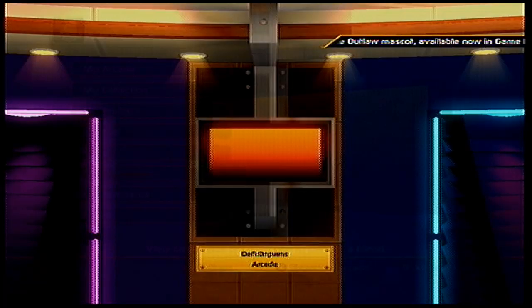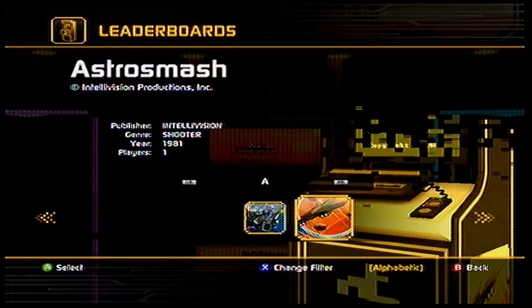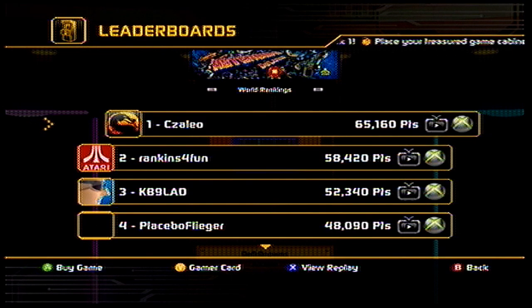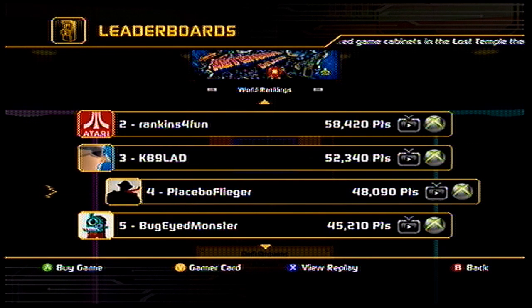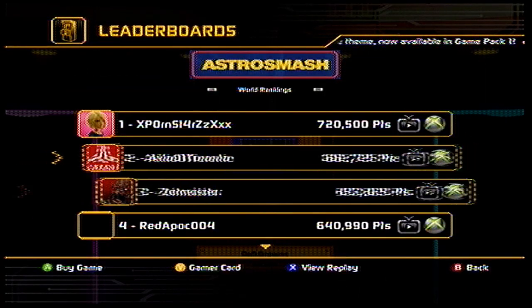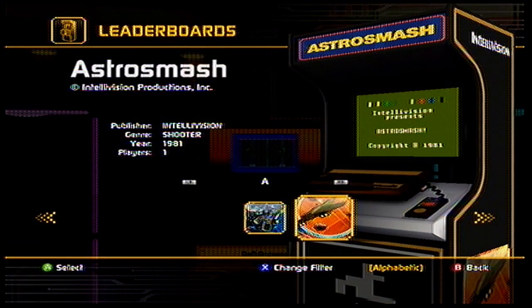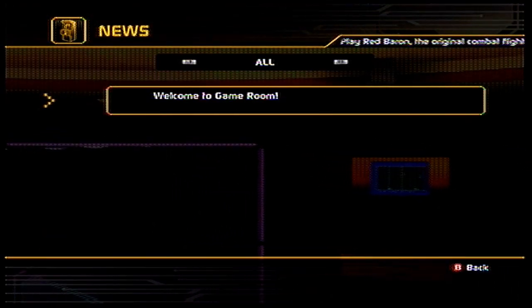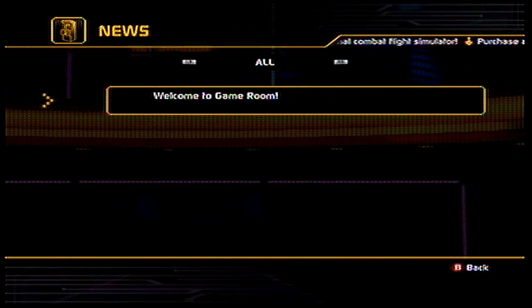You can see challenges — people can challenge you and stuff. Here are the leaderboards, so you can take a look at that for the different games. And you'll see there's a ticker up in the top right that tells you about new games that are coming out and stuff like that.